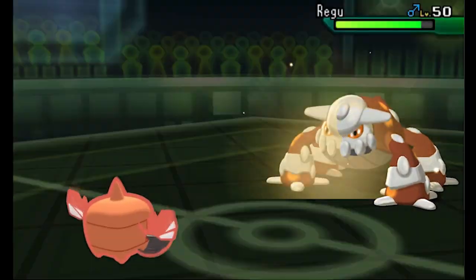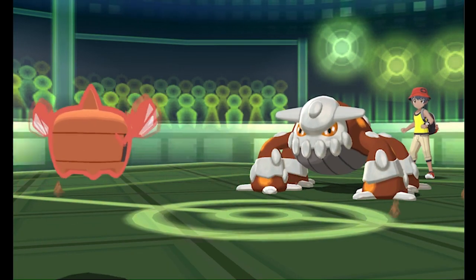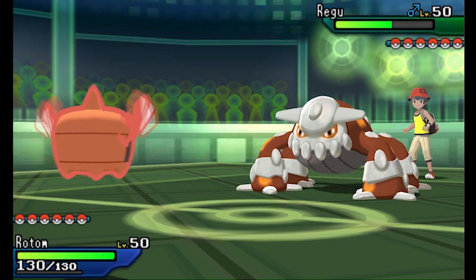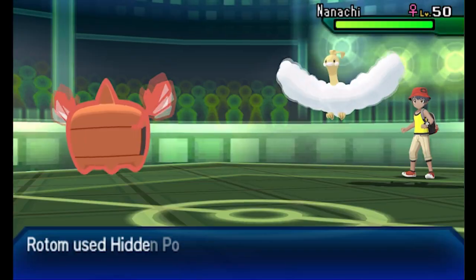He switches out to Heatran on the Will-O-Wisp. I didn't feel like that was too bad of a deal there, because the worst thing Heatran could do is go for Ancient Power and that wouldn't 2-KO me. The Hidden Power Ground does not 2-KO him either, which means he is very, very bulky. This Heatran is going to be a pain, so I'm glad I got damage on it.